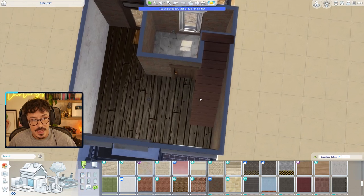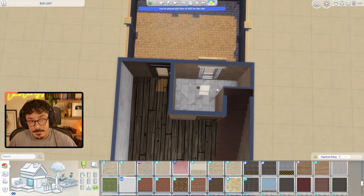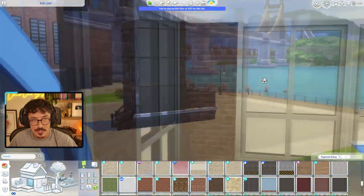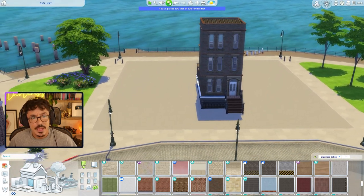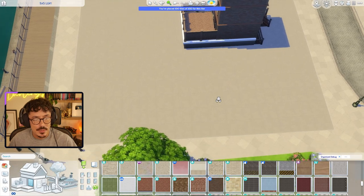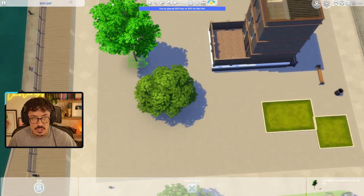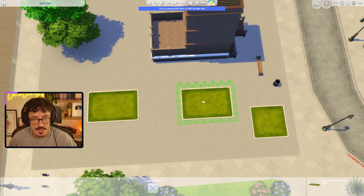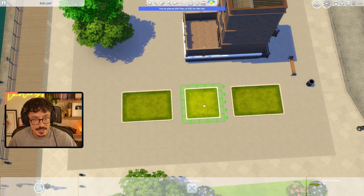I'll try and squeeze a small dining table with two chairs in — I reckon max two Sims could live in here. There's also a bathroom and a little courtyard garden area out the back. I just wanted to put some modern windows on the top so they can make use of that stunning view. Now I wanted to blend this lot in with the world, so I'm going to use debug items to keep the price of the house down rather than spending on a make-believe park.